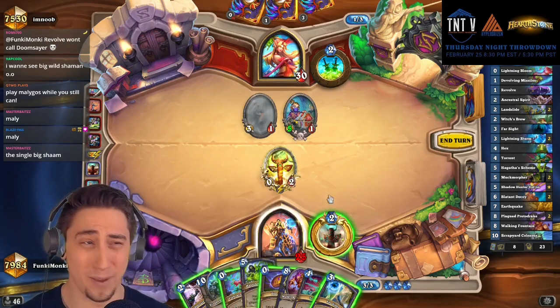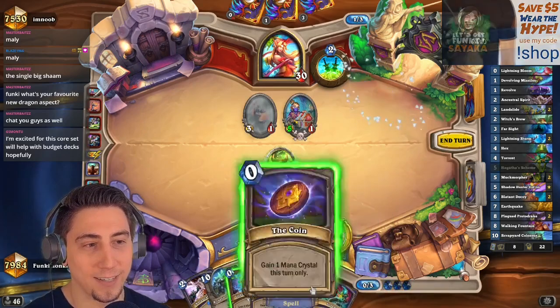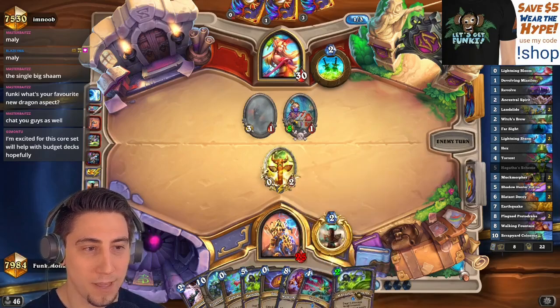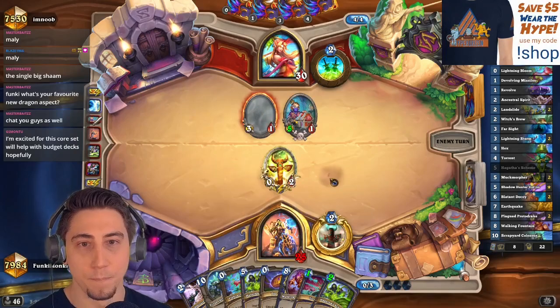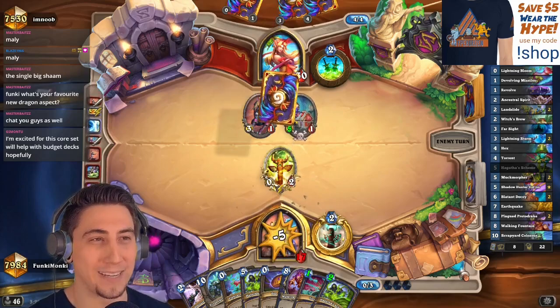I could Bloom out a Scheme. I'm gonna try getting greedy here because we do have the Walking Fountain in hand — we can play that next turn. So what did you guys vote on? Malygos Shaman is what we're gonna be playing next — okay, the people have spoken!